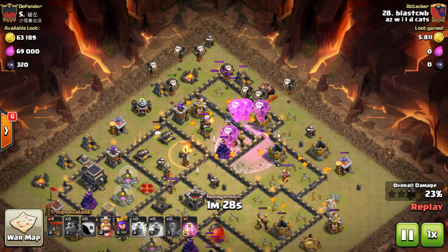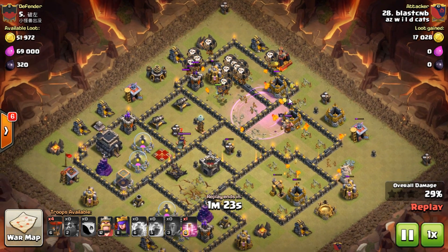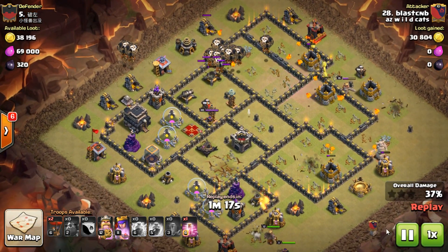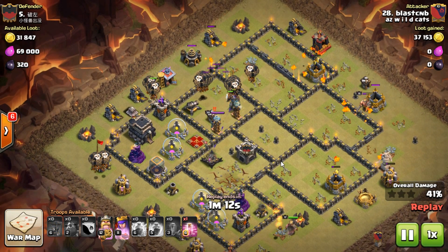My second hound blows, my balloons are converging, and the air defense is down. I still have two full hounds plus backup balloons. Now it's just about getting everything focused over toward the queen and keeping my hounds alive. I haven't used my heroes yet, so I throw them over to see if they can clean out that area — they don't fully do it, but that was the plan.